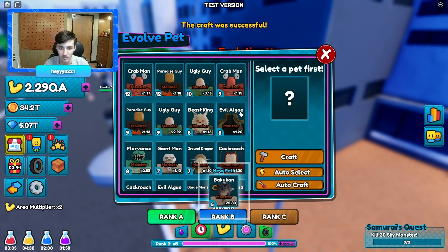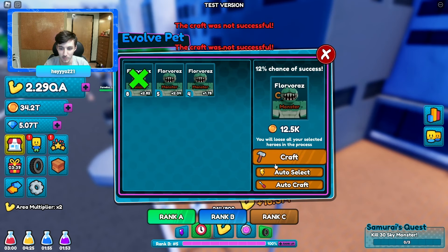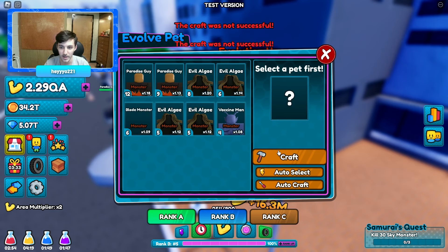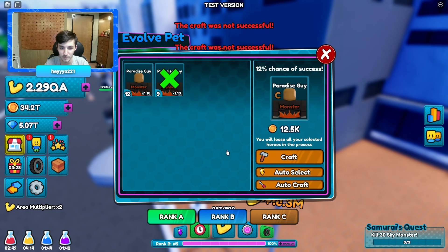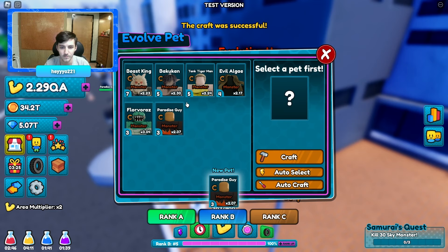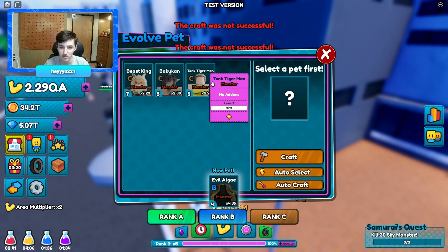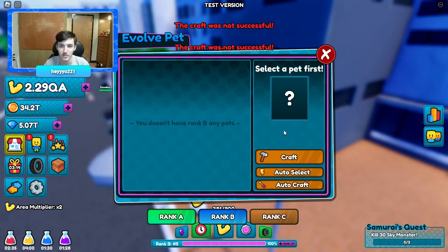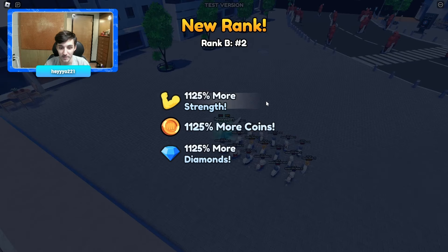Let's auto craft all of these. I wish you could quality-filter elite pets — it's very annoying that you can't because I don't want to be picking up all these random guys. These monsters are bad. Boom boom, rank A — 50% chance. I don't care, but we can rank up which is something.